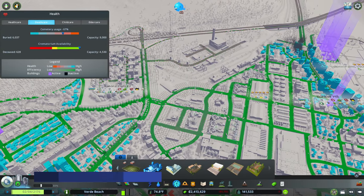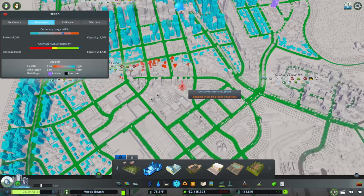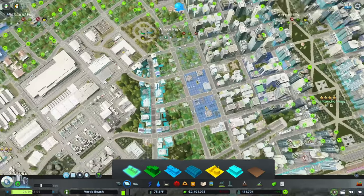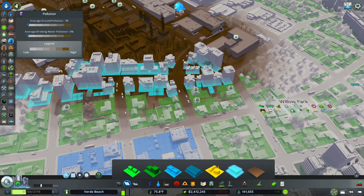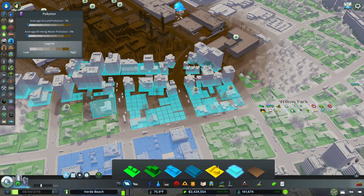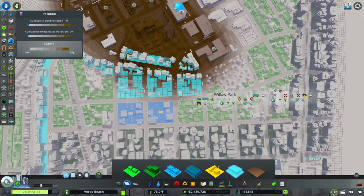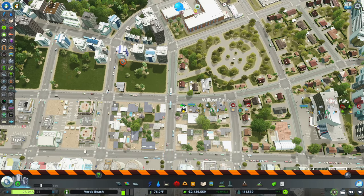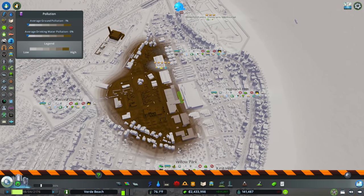Taking one last look at our death care issue — we're still creeping up, there's a fire, and I see another pod of death problems, so I'll add one more crematorium. I'm curious if our zoning has something to do with the issue over here — it does. So I'm going to do a bit of rezoning. Office uses can deal with pollution a bit better than homes, so rezoning this area will prevent people from being sick. Hopefully people will stop dying.